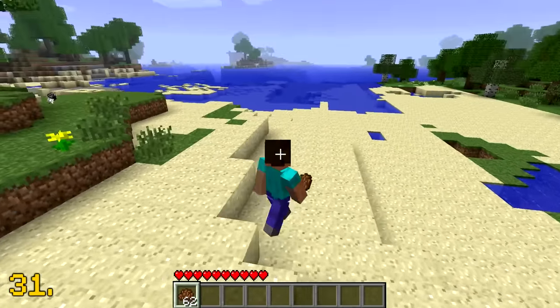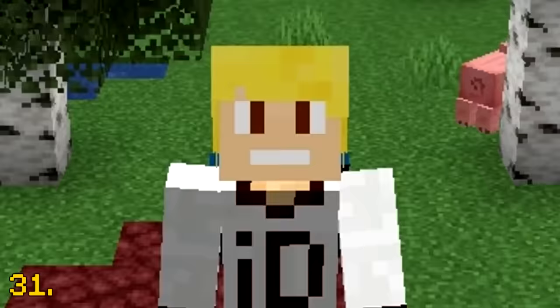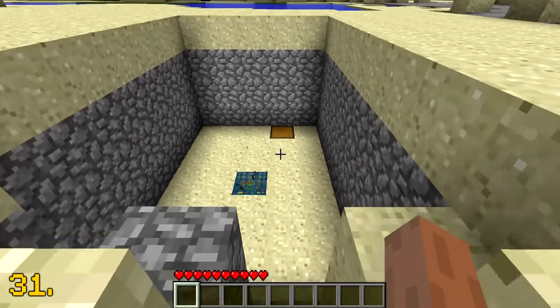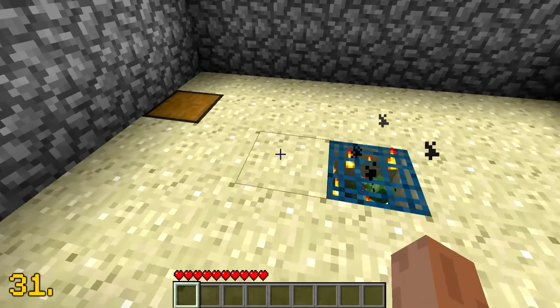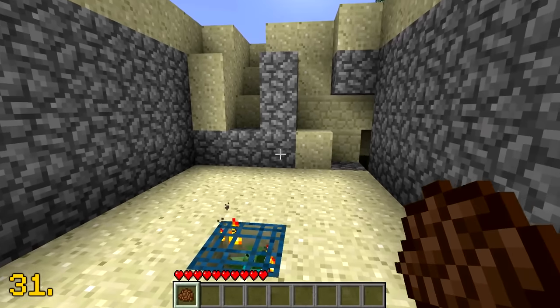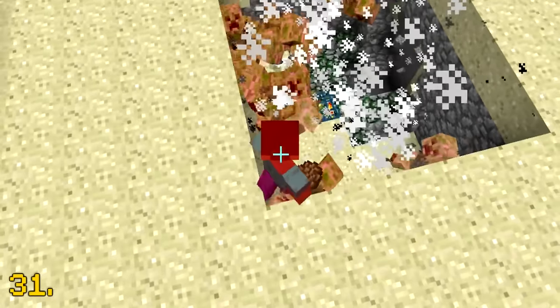Back in the earlier days of Minecraft, cocoa beans used to be one of the rarest items in the game. Before jungle biomes were added into Minecraft, the only way to obtain cocoa beans was by finding them in dungeon chests. Dungeons were very rare in the alpha and beta days, and since cocoa beans only had a 50% chance to generate in them, it made finding them quite tricky.